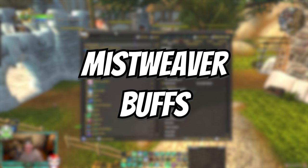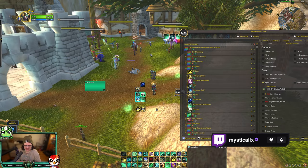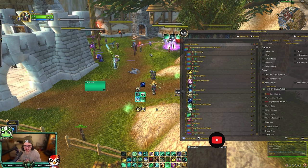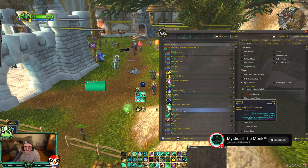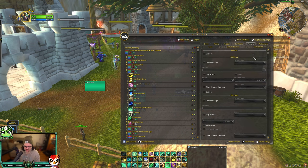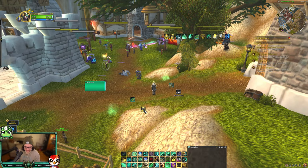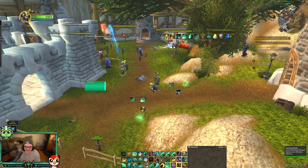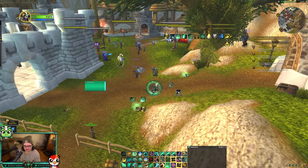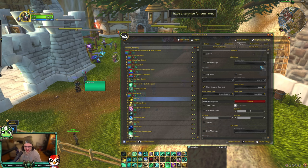Miss Weaver buffs — this is the generic Mistweaver buffs WeakAura for both PvP and PvE. Diffuse Magic is a defensive, and Diffuse Magic and Fortifying Brew have the same condition where when you press them they're going to glow. When Fortifying Brew is active it's going to glow on my action bar, same with Diffuse Magic. If you want to change that, go into Actions and whatever button your Diffuse Magic or Fortifying Brew is on, press Choose, click where it is, and it'll glow.